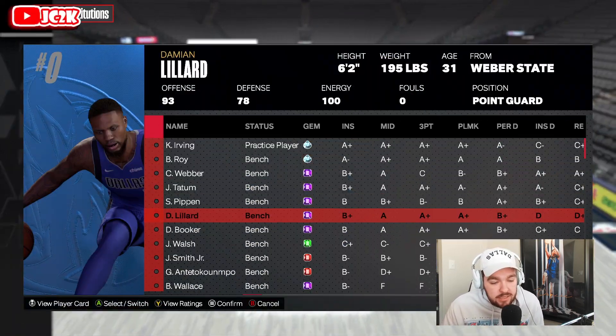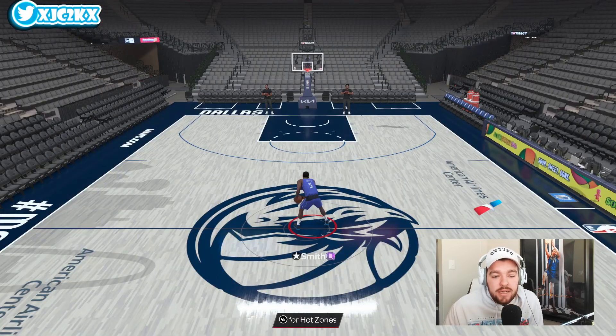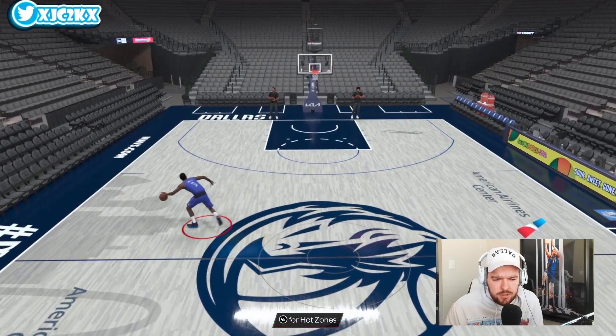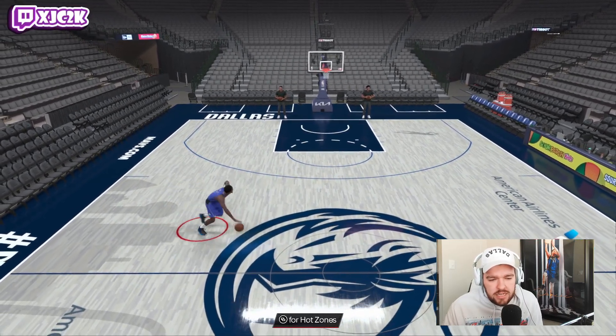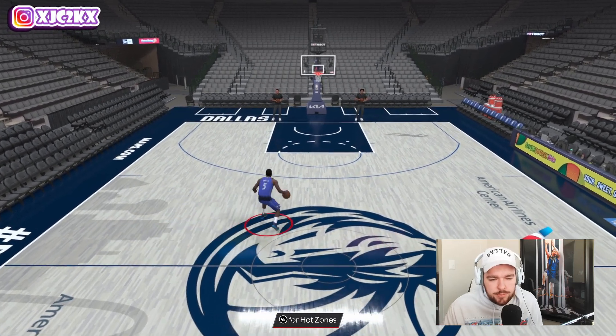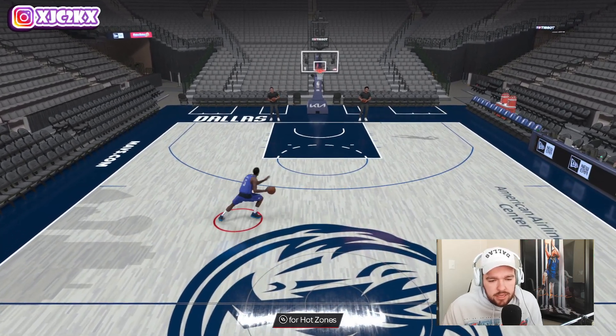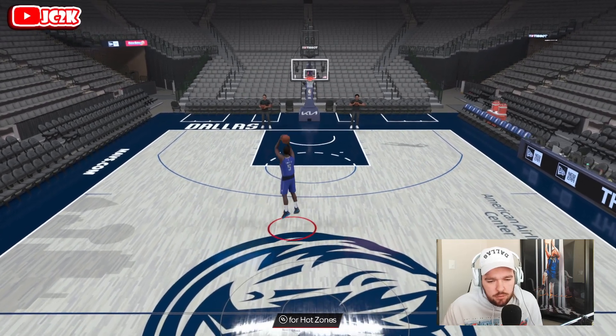He does not have the Speed Booster badge — that's something to keep in mind, and I think it will prevent him from being an elite ball handler. But he does have Silver Handles for Days. The player build looks nice on JR and the movement looks pretty good as well. The size-up isn't great but we can work with it. Behind the back is okay. Let's see what the between the legs looks like — a little mixed, but I could work with it.